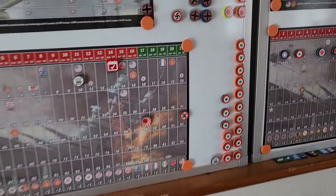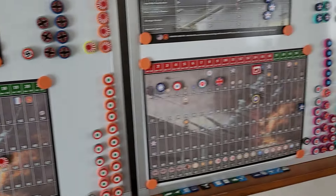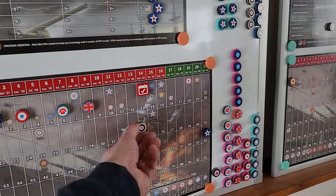We gained a total of 10 IPP: Netherlands 2, Belgium 2, Austria 2, Hungary 2, Western Yugoslavia 2 — that's 10 bucks. Germany goes from 62 down to 52, and the UK goes from 34 up to 44.